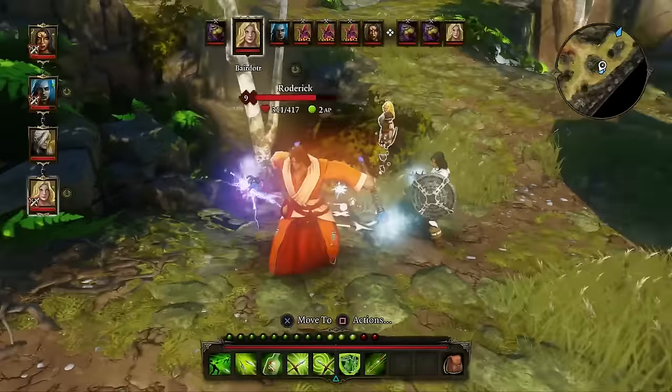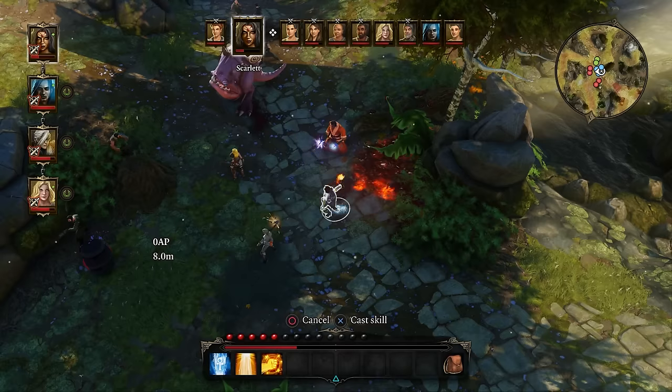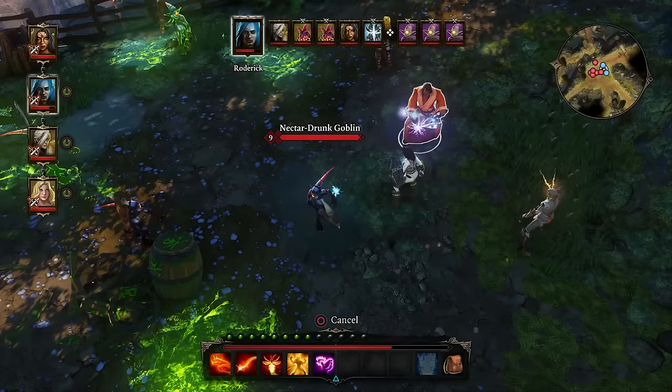The Inquisitor is a completely new class. Classes in Original Sin Enhanced Edition are archetypes, and you can completely customise them at your will as you level up, with new ways to fight — grenades, dual-wielding, and of course, wands.